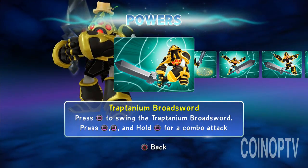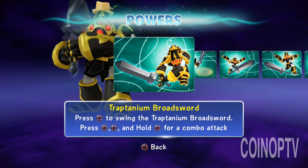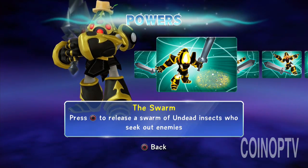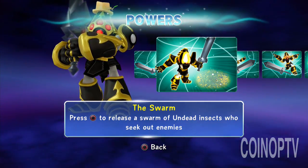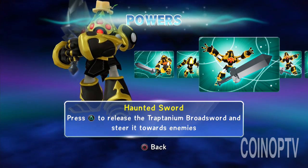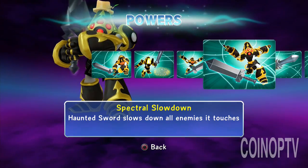He's an undead new Trap Master. Traptanium Broadsword — press square to swing the Traptanium Broadsword, and then you can button mash a few times to actually get a combo. Not a lot of combo on some of the newer figures; the combo is kind of from the first game. The Swarm — you can shoot out these insects. I've been calling them bees in my videos, these insects that seek out the enemies and will just go out and fight for you. The Haunted Sword — hold down triangle to unleash this sword and you can actually move around and chop at people, but the problem is that Crypt King is vulnerable when that sword is out.